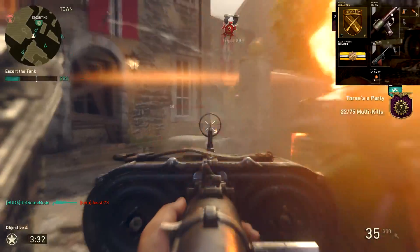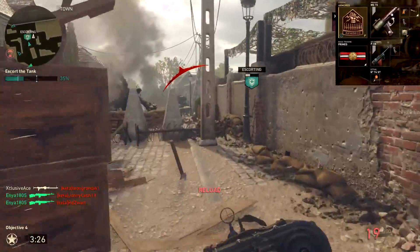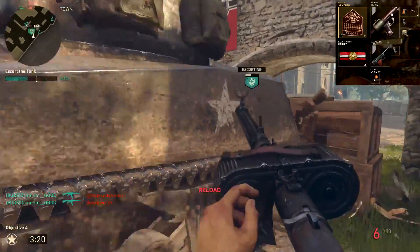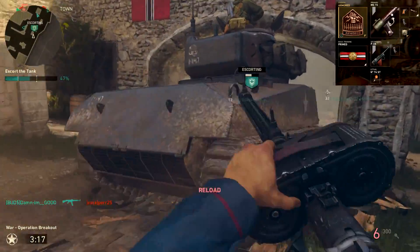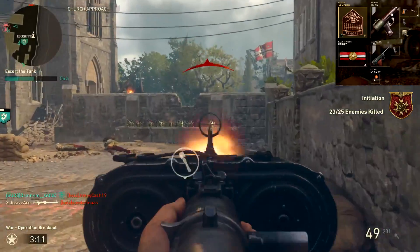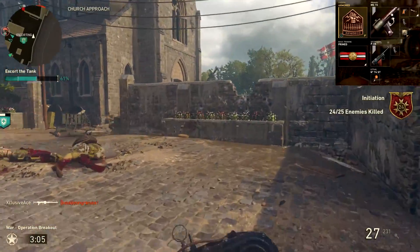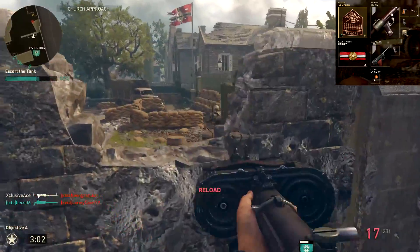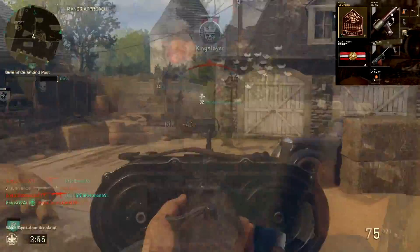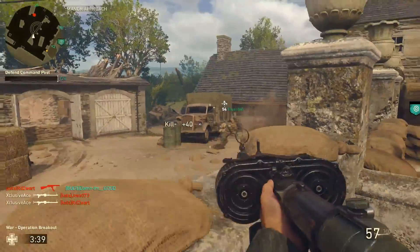For the second class — the Armor Division — it does allow us to deploy the bipod if we wanted to, and we also get the added ability of taking stuns and grenades a lot more effectively than Infantry with Hunker. Once again we're using Quick Draw and Extended Mags, but this time we're also using Steady Aim, which lets me get into close-quarters situations with more confidence. Our basic training is Primed — primarily for the extra attachment, but it also slightly reduces flinch, which helps in gunfights. Secondary is a Luger with Extended Mags and our lethal is a Sticky Grenade.